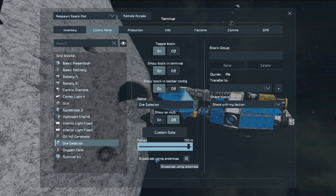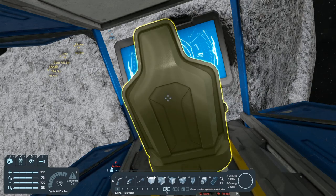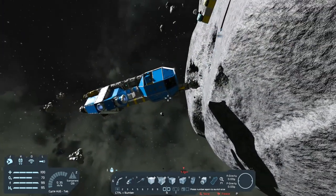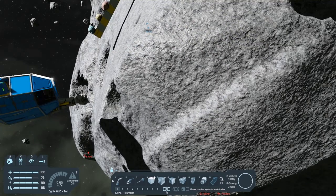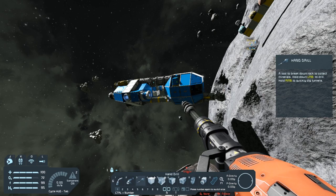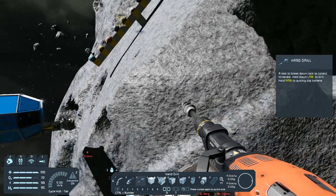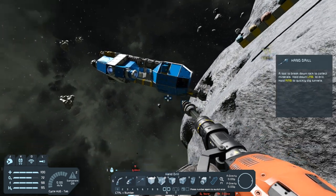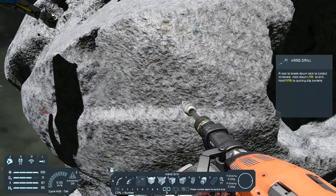The problem with the detector is once you first build it it has default settings. If we go into K and find the ore detector, we can turn up the power - right now it only reads ores at 75 meters, turn it up and it goes to 150 meters. There's also a setting for broadcasting using antennas: if you have an antenna on your ship and that detector detects an ore, it will tell you even if you're in your suit. So if I'm flying around an asteroid with just my hand drill, the ship is able to detect the ore but the hand drill is not strong enough to detect it. With an antenna on that ship it will relay that information to my suit so I can find it.